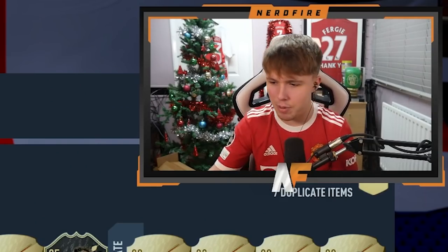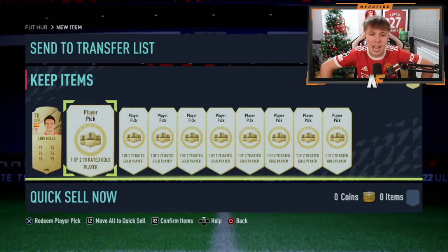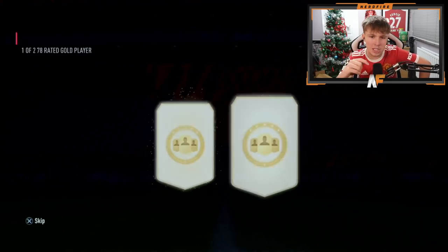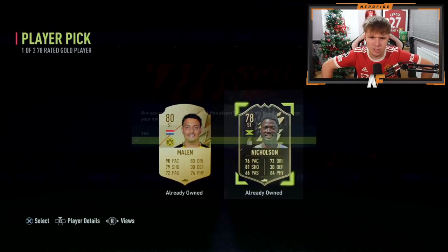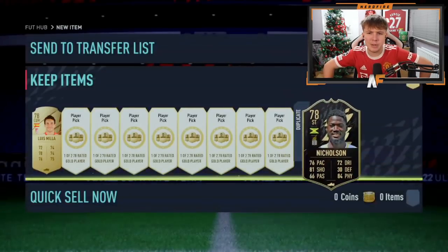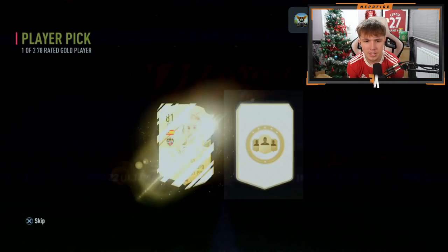Shout out to Oliver, he has got 10 of these player picks. Hopefully we don't see as many 'already owned' as I did. First one he gets is 78-rated. Next one — player pick number two — it's an in-form Nicolas Son. Hopefully he has some tradable because it means he gets like nine or ten k.